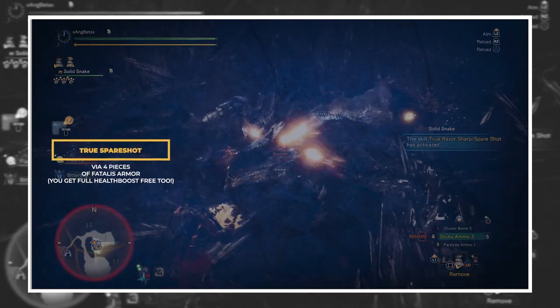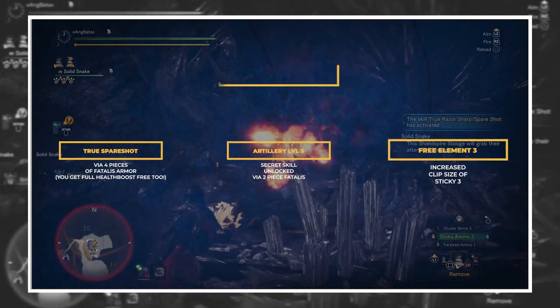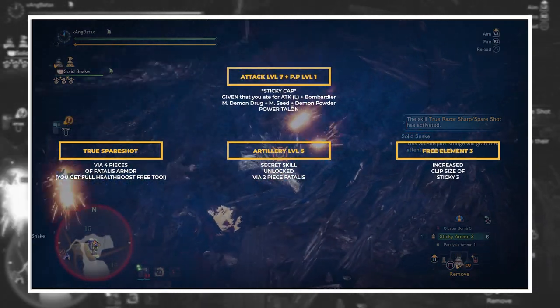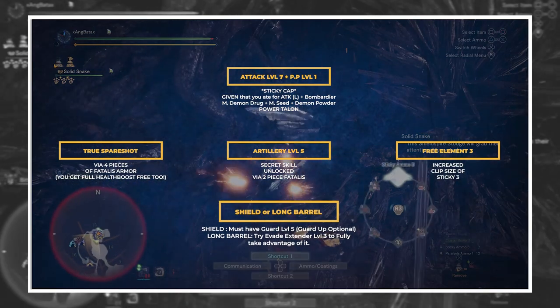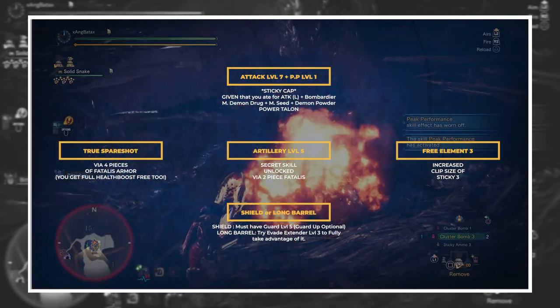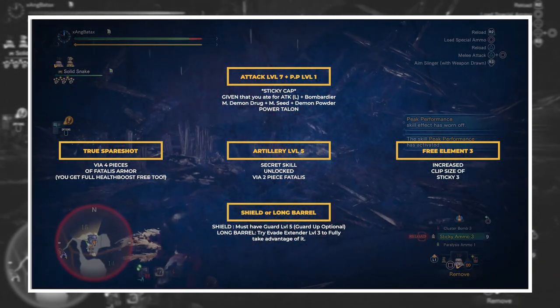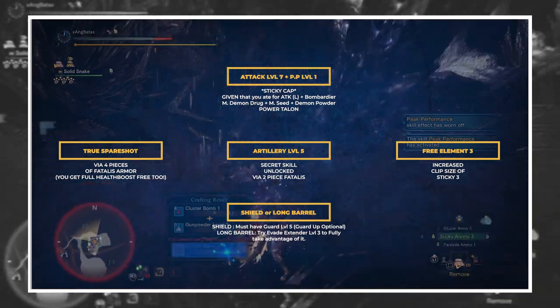Armor skills: True Spare Shot via any 4-piece Fatalis combination, Artillery level 5, Free Element level 3, Attack level 7, and Peak Performance level 1. If you are going to go for a shield build, make sure it's Guard 5, and also don't forget to have Guard Up just in case. Guard 5 is necessary since you only have one slot for shield for this Heavy Bowgun. If you don't invest in Guard 5, you'll suffer a lot of chip damage.